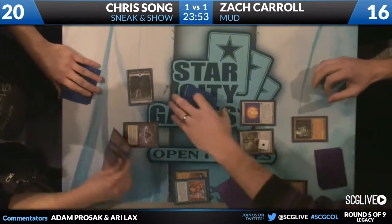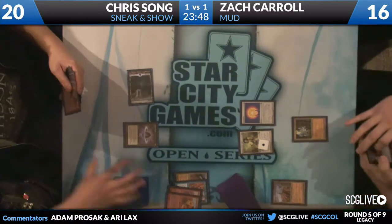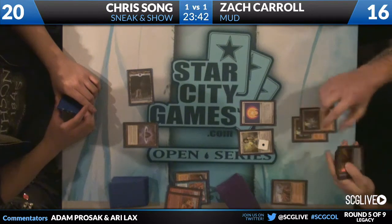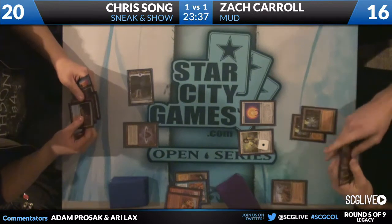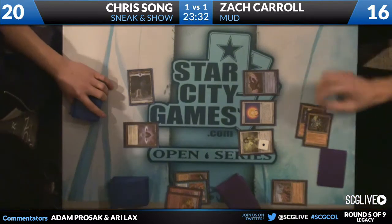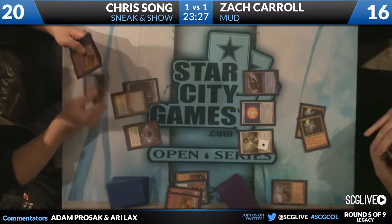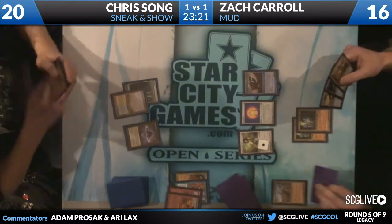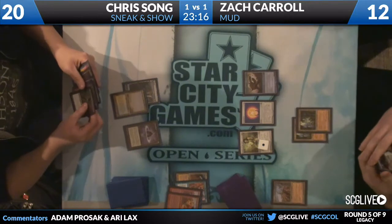Lodestone Golem is not an artifact spell — it costs 1 more to play non-artifact spells. Worth noting that Lodestone Golem doesn't stack on top of Trinisphere. So if the Chalice wasn't already countering 1-drops, they would still just cost base 3. Trinisphere applies after all other extra costs are taken into account — it just says, are you going to end up paying less than 3 for this spell? If so, pay 3. So with Shattering Spree, if you pay 4 red for it, you're all good — the Replicate copies dodge Chalice of the Void.